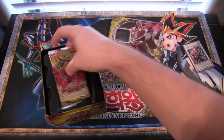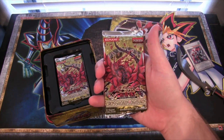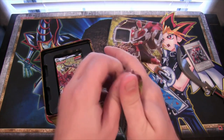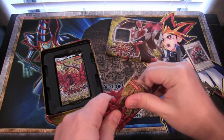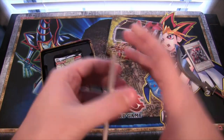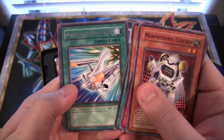Let's see what packs we have. I think Crossroads of Chaos was the newest set at the time of this tin. I think it's the only way you can really get a First Edition Crossroads pack — I don't think you can actually get a First Edition box, which is kind of weird. You might have been able to get First Edition packs at a sneak preview, and just buying the booster packs separately.